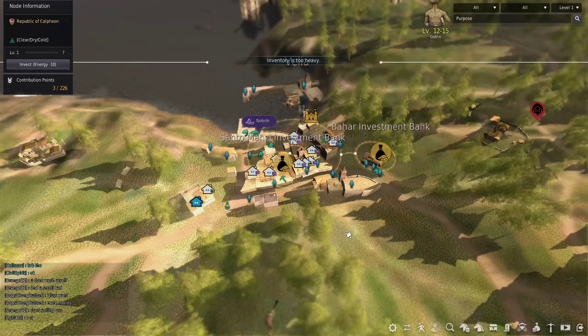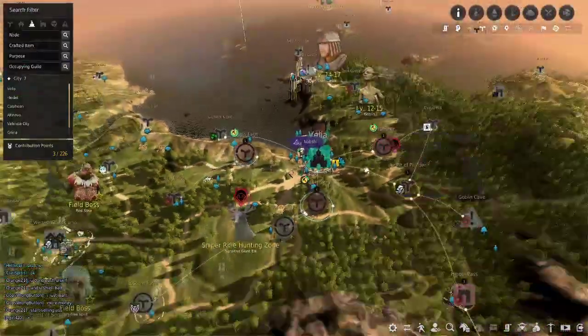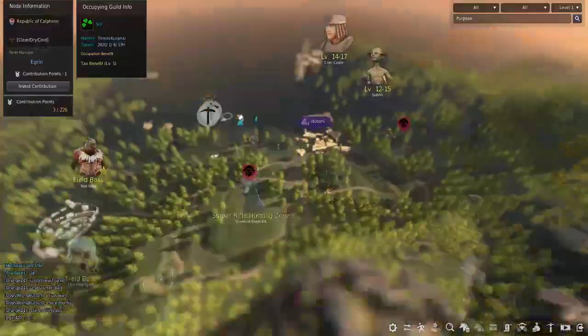If you want to know the nodes for potato — for bees — it's these three pretty much. Those are the only ones I'm using. You can also get a special potato crate, though I have no clue what that is.